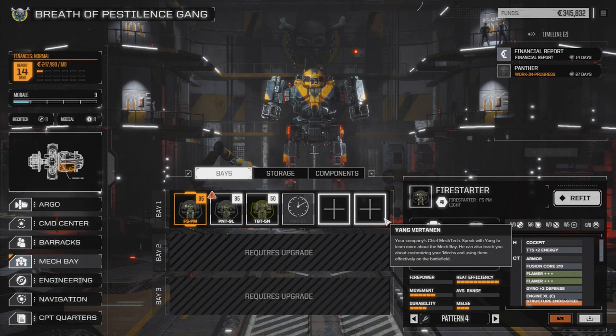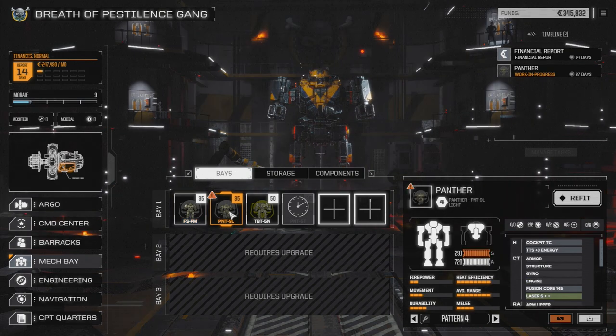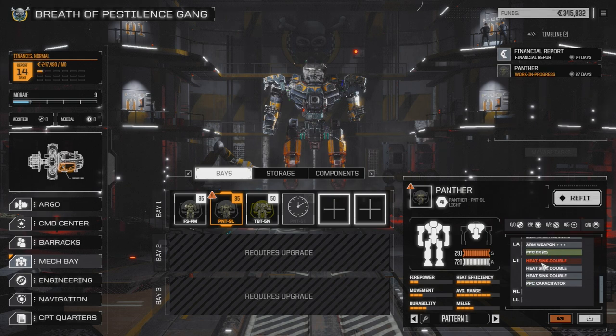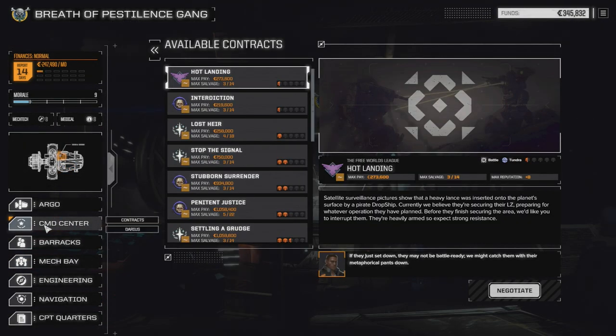I think what we're going to do is choose a mission. Our Panther is down a double heatsink, so we have to go without one. But what we're going to do is just go to the contracts and pull off a real quick mission here for this episode. It's going to be the hot landing mission at half skull — we should be fine with three mechs. Let's see how that goes.